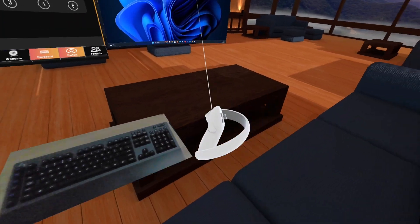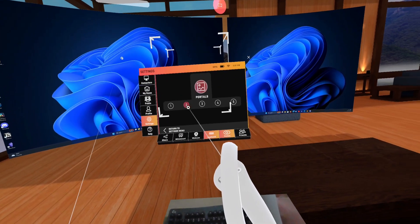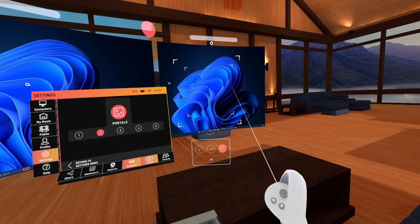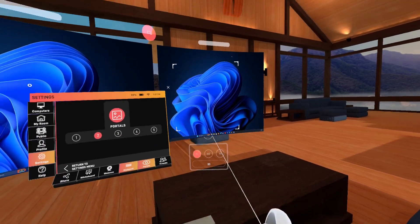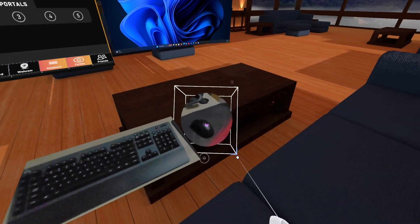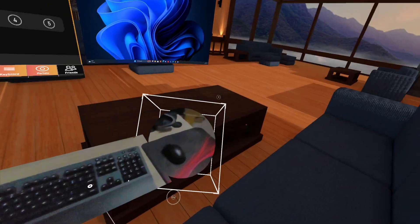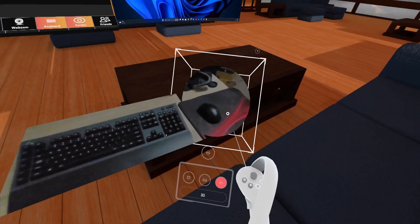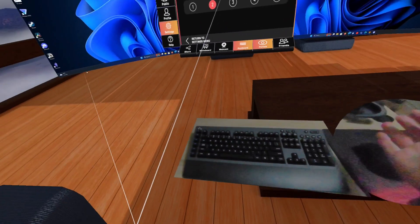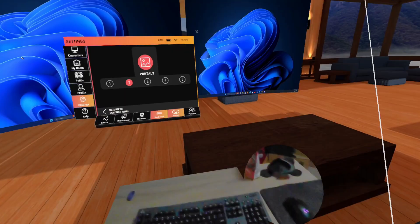If you want to create other portals, say I want to do a portal for my mouse, let me just do portal two. You can do a square, but I'm going to do a sphere. I'm just going to put that over where my mouse is and maybe make it a little bit bigger. Now I have this portal for my mouse — I can easily reach over and see where I'm grabbing. If you have a water cup on your desk, you could create a portal for that. It works really well.